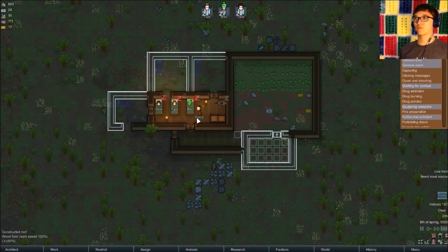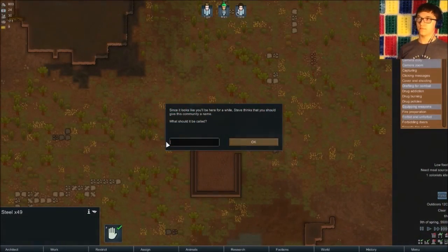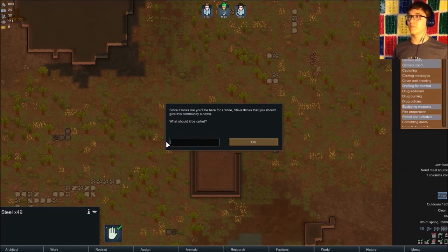Hi Purple. I see you wandering around, what are you doing? Since it looks like you'll be here for a while, Steve thinks that you should give this community a name. What should it be called? Tiger, Mars, and Steve. I'm very clever.